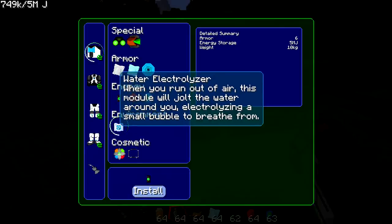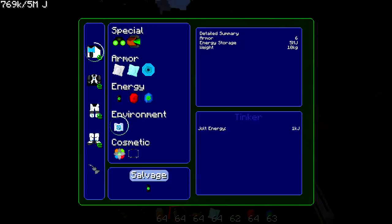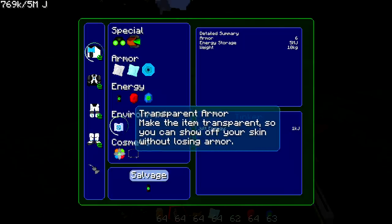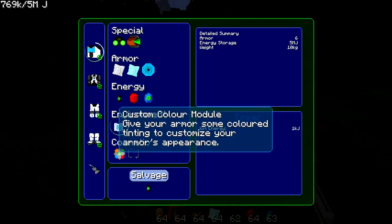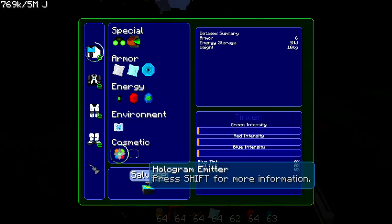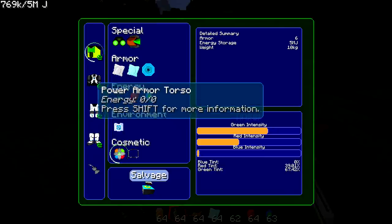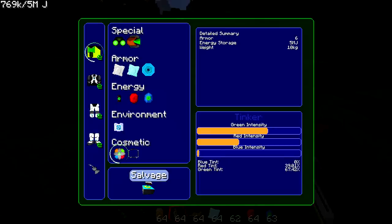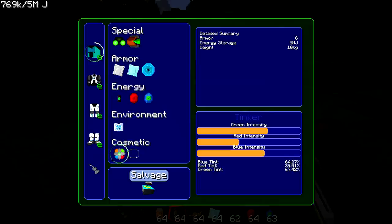The water electrolyzer will jolt the water around you and let you breathe underwater — really cool. You can also choose transparent, though I prefer to see my armor rather than my zombie skin. You can install it and then make it whatever color you want using red, green, and blue sliders, adjusting how intense they are. I'll just go for a light turquoise color — and that's the power head done.